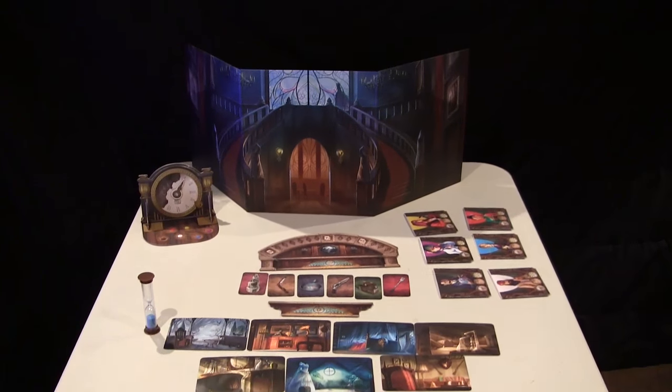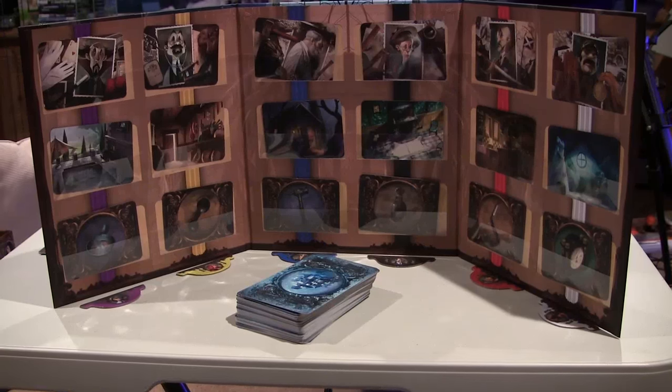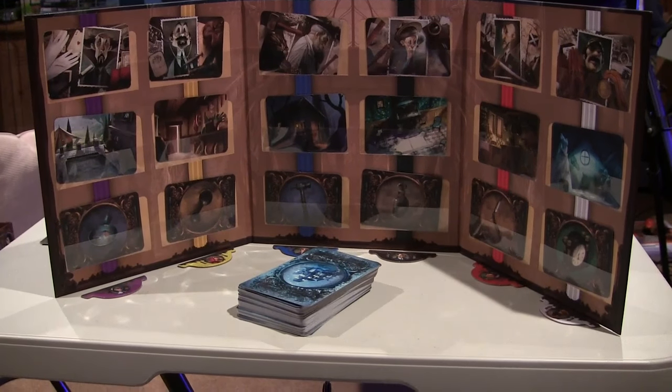Mysterium is a different take on a murder mystery game, with one player taking on the role of the ghost of the victim, while the rest of the players are psychics taking part in a seance trying to figure out the killer's identity. There's a couple of problems, however — the ghost can't directly communicate with the players, and they only have a jumbled picture of the circumstances of their death, which leads to the psychics trying to take everything they're being shown and make it into one coherent picture.